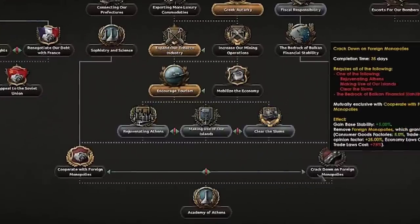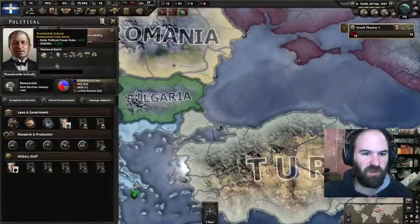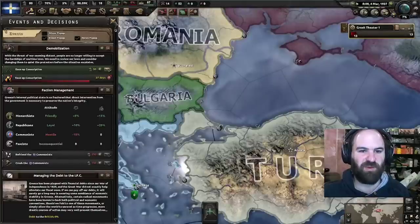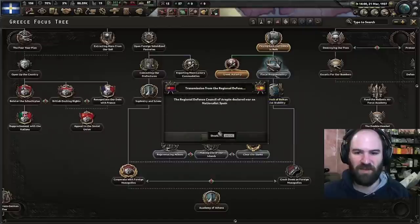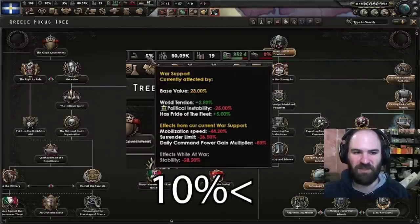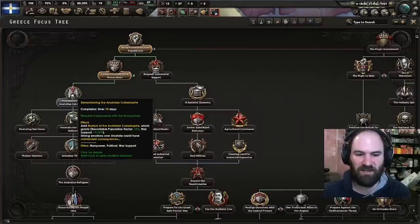We're going to do rejuvenating Athens and crack down on foreign monopolies. So far, we'll have about 47% communism support once the next event happens. The one thing you have to think about: you need your war support under 10% to get that event, and you need it to happen several times before you take this focus — this one gives war support plus 5%, which is going to hamper things.